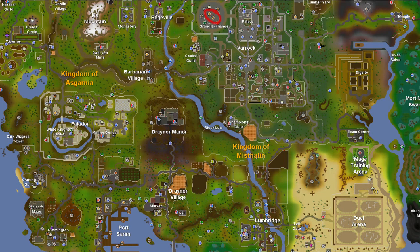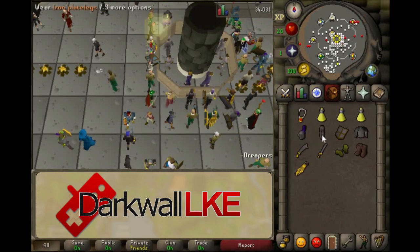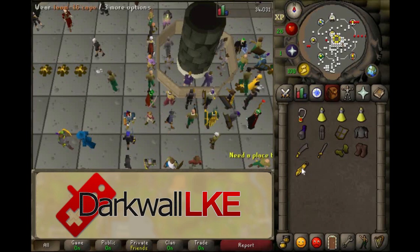you can head over to the Grand Exchange. You'll want to buy an amulet of power, three strength potions, iron full helm, iron plate legs, iron kite shield, iron plate body, iron scimitar, iron two-handed sword, leather gloves, leather boots, and a team cape.